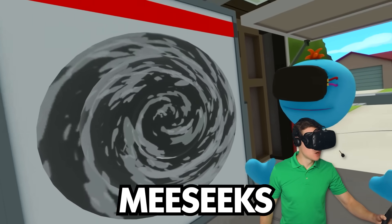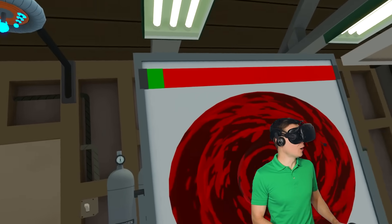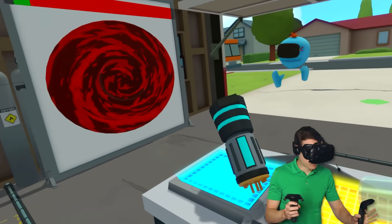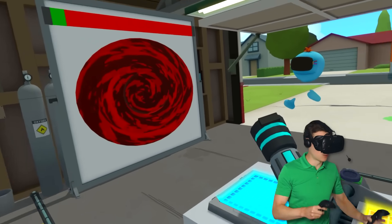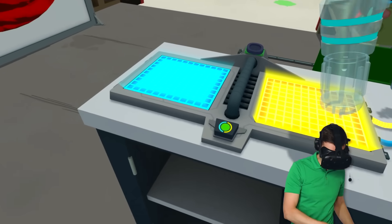It's a secret portal, Mr. Meeseeks, but we can't enter yet. Maybe if you charge it with this battery. Whoa, now it's all red and it's charging. We gotta find a way to open the portal and see what's behind there.